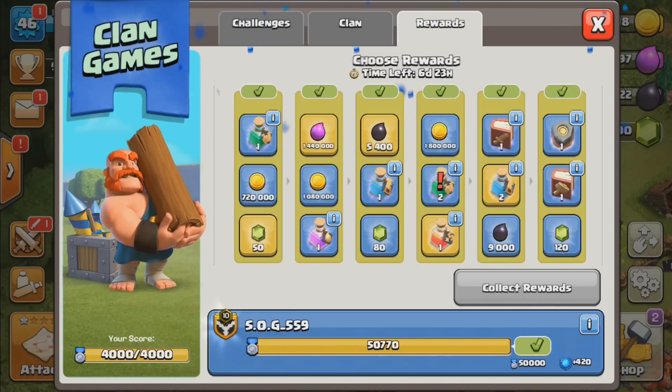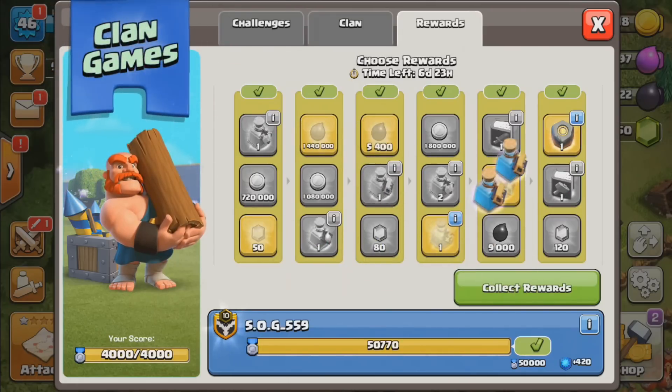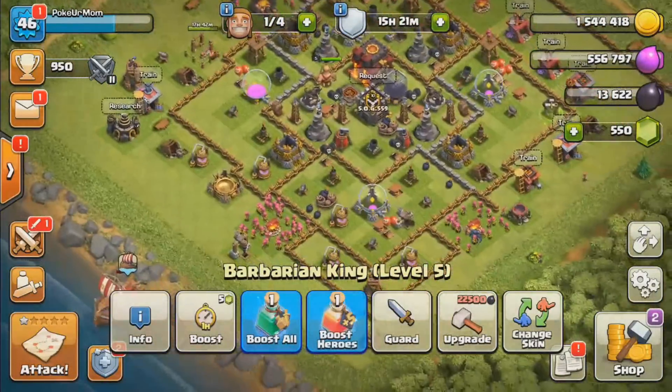We're going to get more builder potions because those are useful when you're rushing through. That last reward — the gold rune — is for our town hall. We're going to use it right now so we can go to town hall 11.